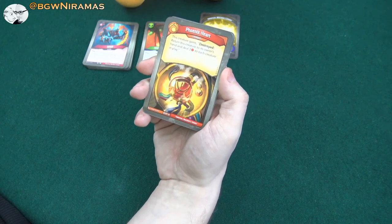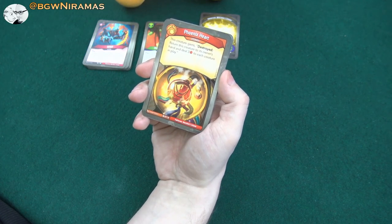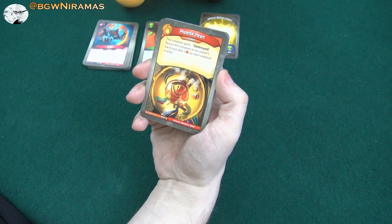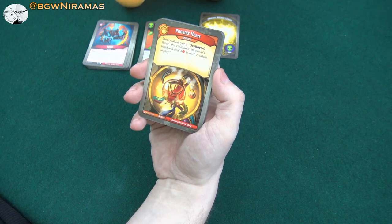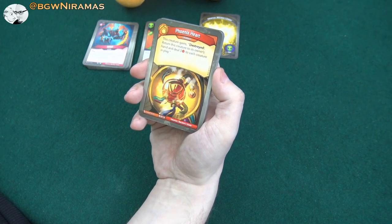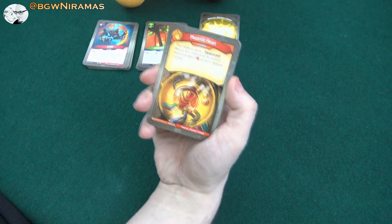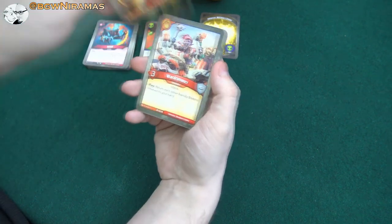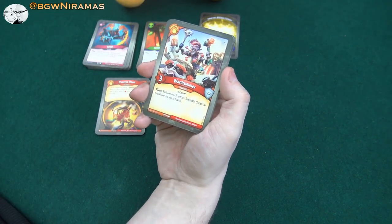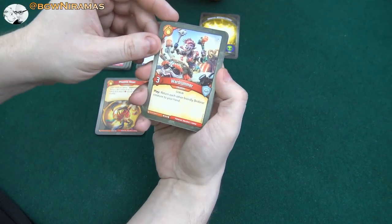Then we have Phoenix Heart upgrade — this creature gains Destroyed: return this creature to its owner's hand and deal three damage to each creature in play. This is very situational. You put it on someone, and when they're destroyed you get the creature back and deal three damage to each creature in play — that could be good. Then we have the Wardrummer, I like him, three power. Play: return each other friendly Brobnar creature to your hand. He's really good if we have a bunch of Brobnar creatures with play effects.